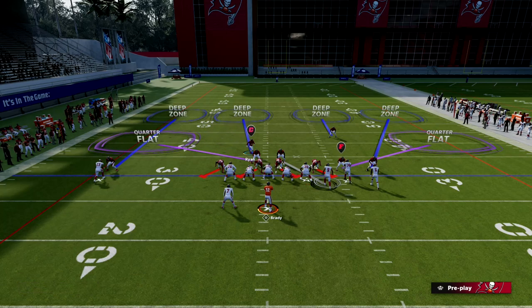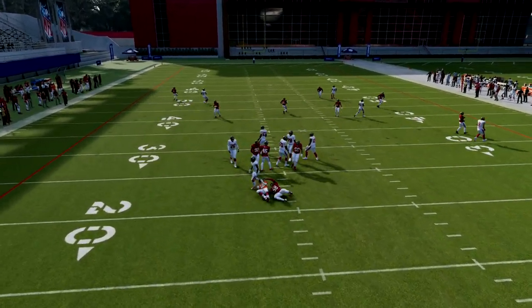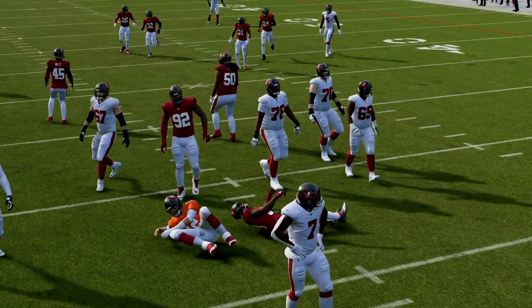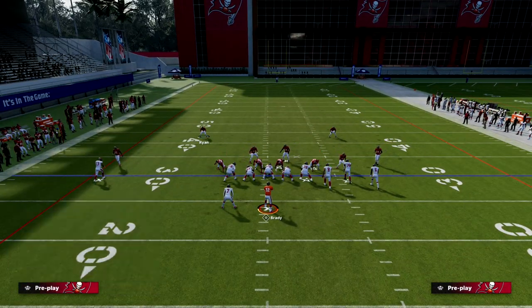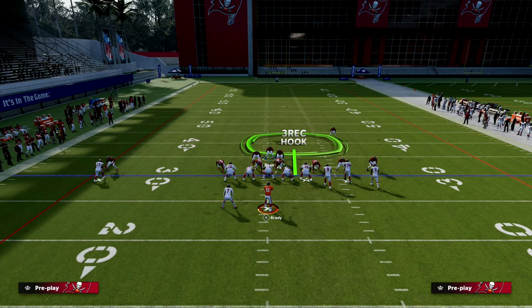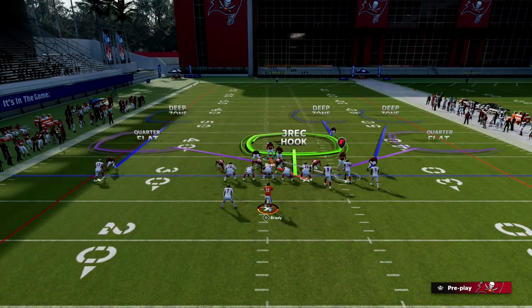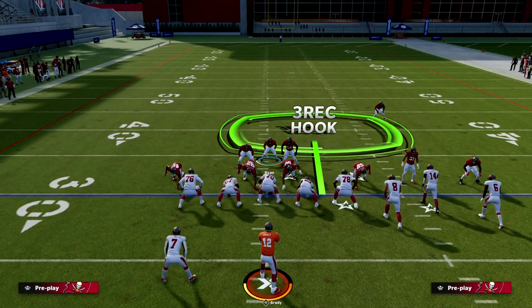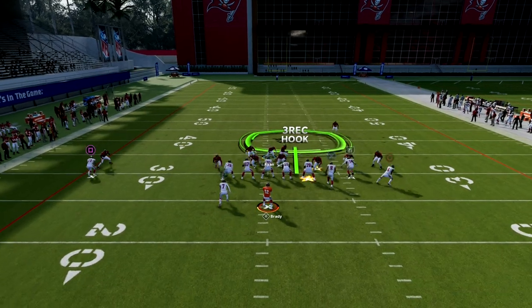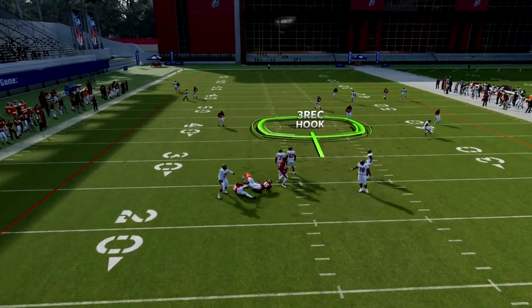It's also significantly better when you have a front like this because there are more blitz threats. You see — boom — we're coming in consistently, coming in free almost every single time. The beauty of this is we're only sending three. We're bluff blitzing the defensive end on the linebacker side. And if we wanted to cross man, let's say they're giving us some trouble with the middle receiver, we can easily just man the middle receiver up as well. Even if the blitz doesn't come in perfectly, the cross man on the crosser was really good.